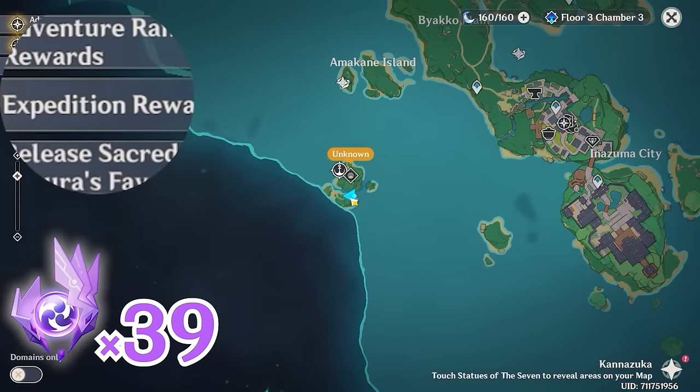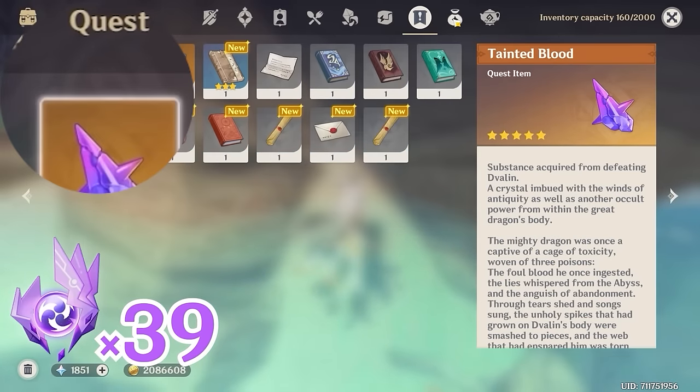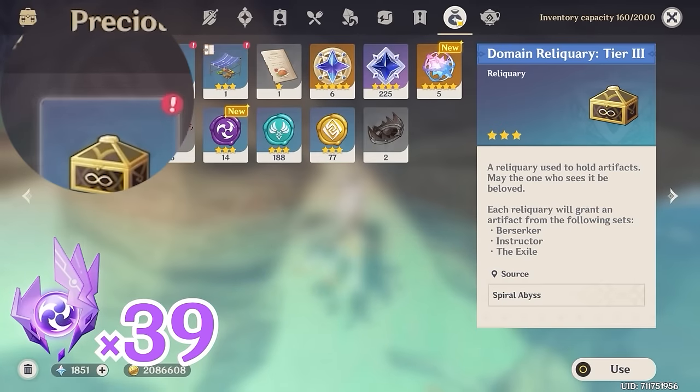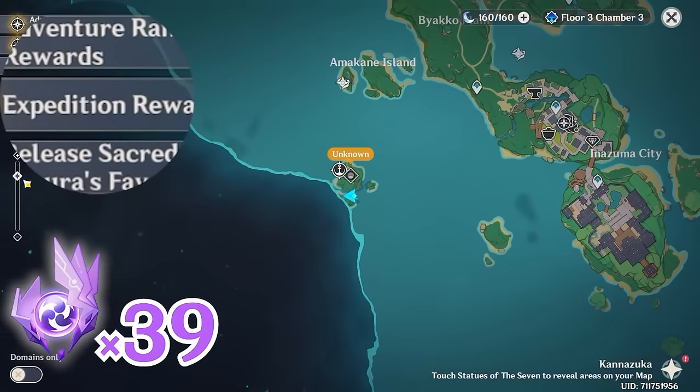And that's the first part of this video — those were all the Electroculi in Narukami Island. To double check, let's open up your inventory. There should be at least 38 or 39 Electroculi in your inventory, depending on whether your Electrogranum level was high enough to go through that particular barrier. If you did, you should have at least 39; if you didn't, at least 38 — and also one marker on your map.